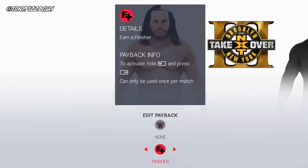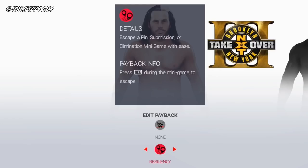The first major payback is the finisher — this gives you a finisher. Press R1 and L1 to use, but you may only use it once. Next is resiliency, which lets you escape a pin, submission, or elimination minigame. During that minigame, press L1 and you'll escape it.